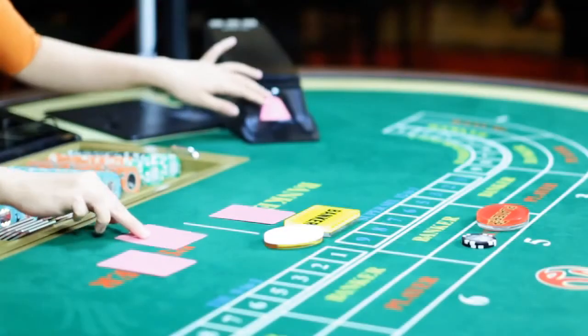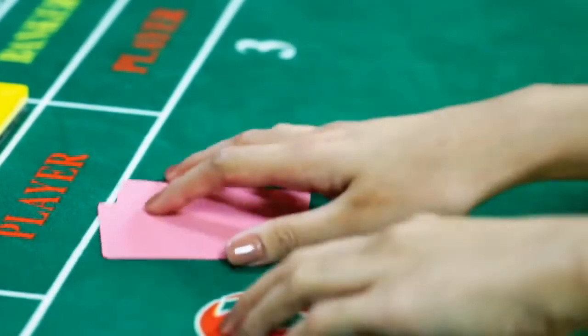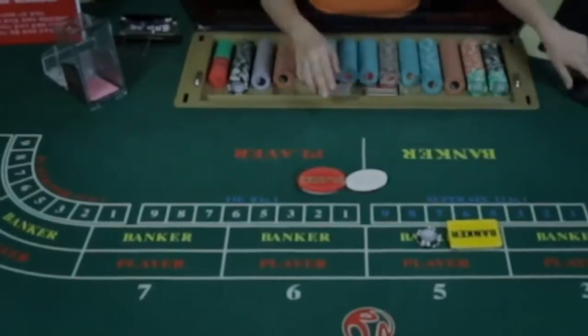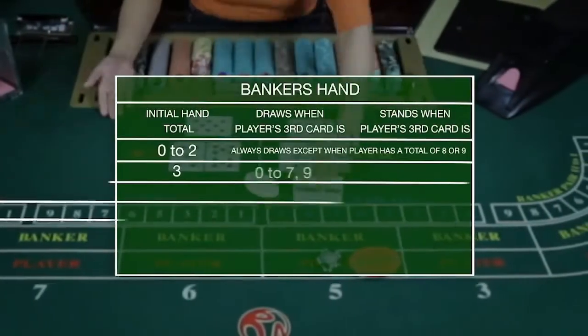the dealer draws 2 cards each for the player and the banker. Players who have the highest bets on both the player and the banker have the opportunity to reveal the cards they place their bets on. Because of Baccarat's specific tableau or rules of play, once the dealer closes all bets, gameplay is fairly automated.